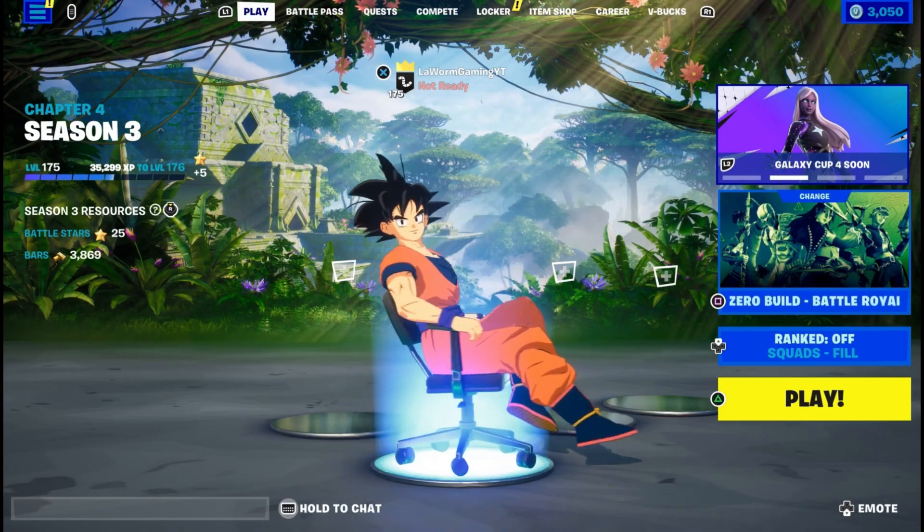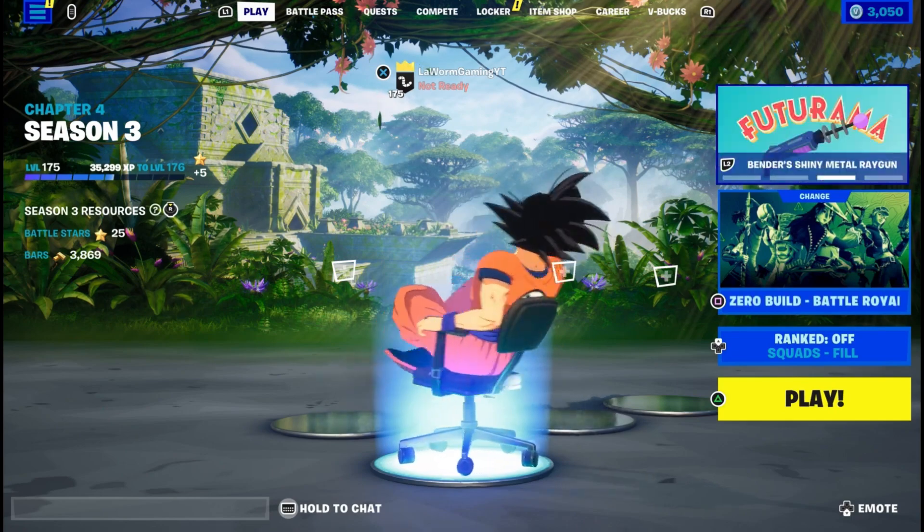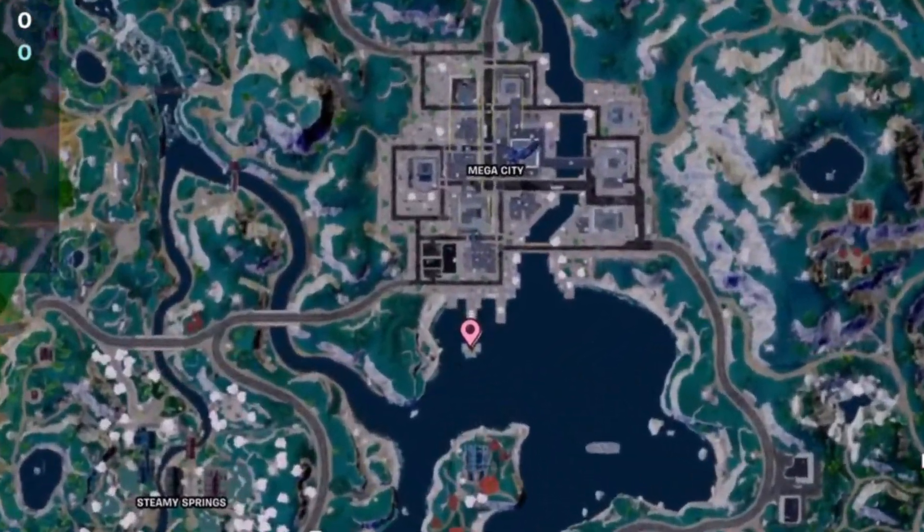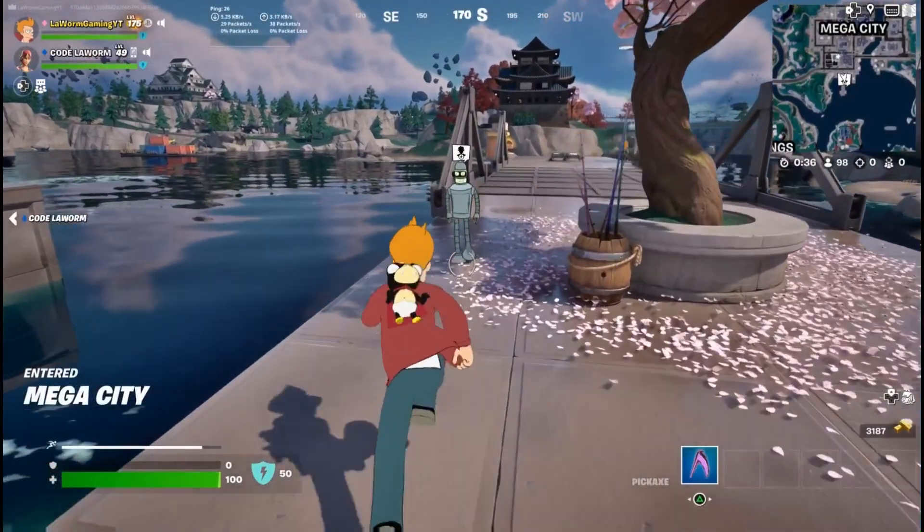Hey, it's Worm. Today I'm going to show you the new NPC Bender and where to find the new mythic. If you head on over to Omega City, there is a yeti where the launch pad is — that's where Bender will be.